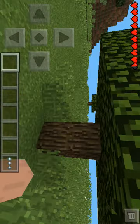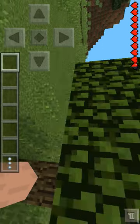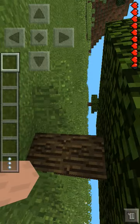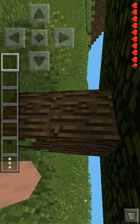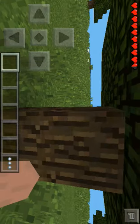Now, on your left here are the control buttons. If you're trying to move: this is the jump, go forward, lean backward, go left, go right. How to destroy a block you say? Just go onto any block you want and tap and hold.